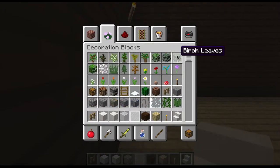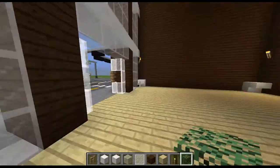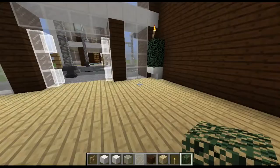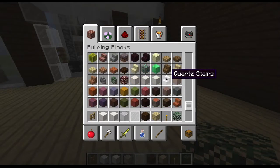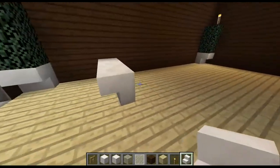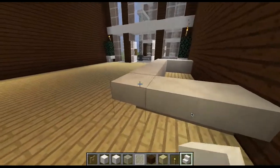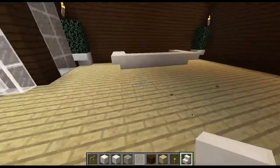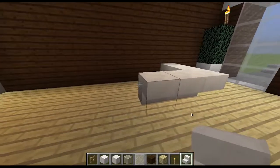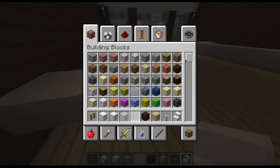Get some spruce leaves and place two on top. Then get back out the quartz and from two over from this, make sure they're upside down. Bring them out two and then curve them in on both sides — this is the counter, like where you'd go to say 'hey, I want an apartment' and buy it.